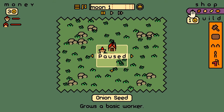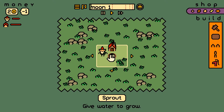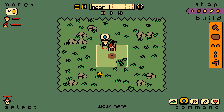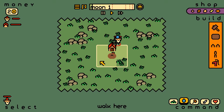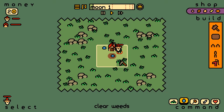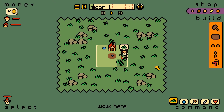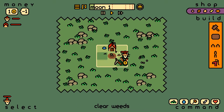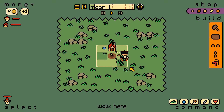We've got onions — grows a basic worker. That seems like a good start. Let's get some water for our seed. Apparently there's water back there. We've got weeds. Let's clear some weeds as well. I guess we can make a new plot of land. We get money from doing the weeds.